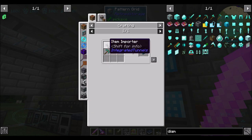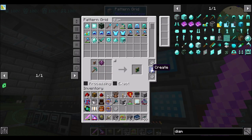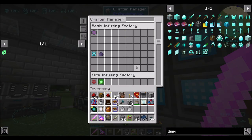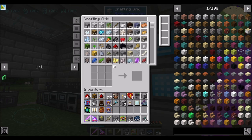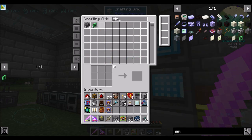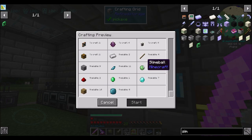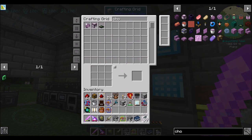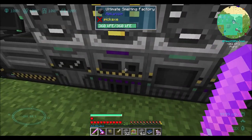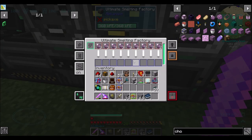You also need the item importer. So those two should actually be it. Am I just missing the crystallized mineral stuff now? Yes, just missing six of those. So if we got some chorus fruit and we popped some of it — smelting factor equals popped, right.